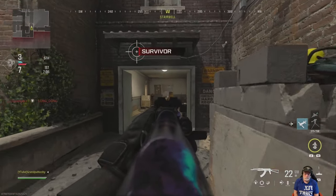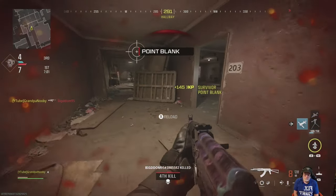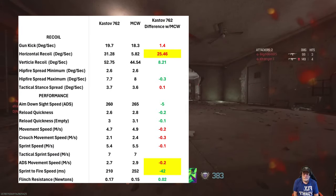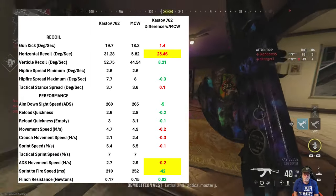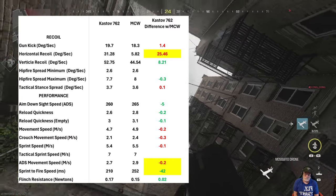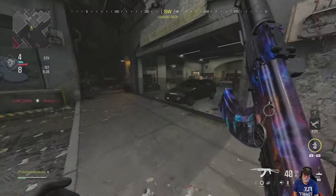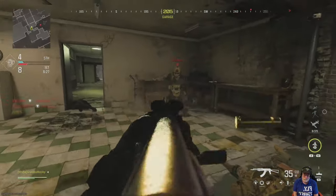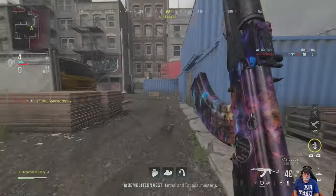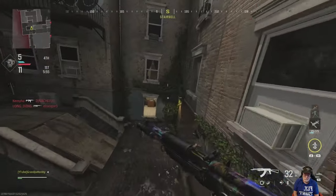We bebopped around the map and kind of maintained a four-life disadvantage. Looking at the recoil performance, horizontal recoil is where the Castoff is at a disadvantage — but look at that sprint-to-fire speed, as fast as an SMG. My configuration took care of some of that recoil and added to the sprint-to-fire speed, making it better overall.